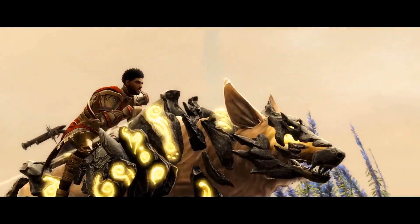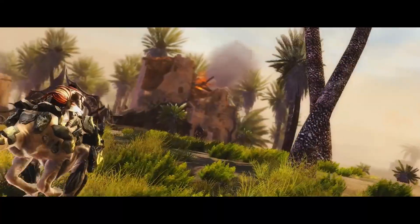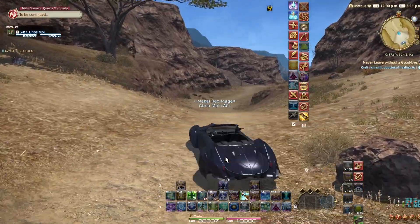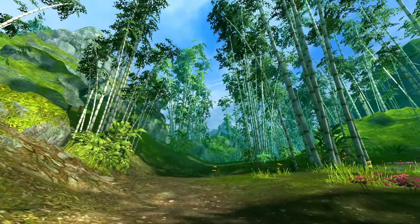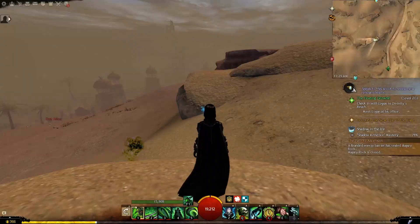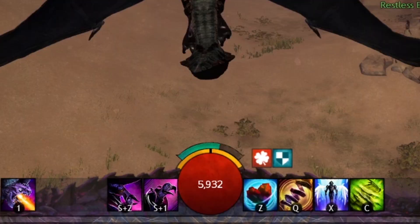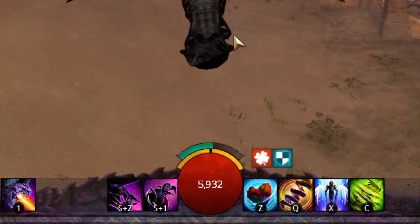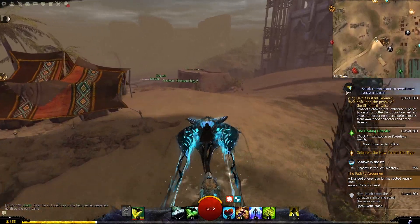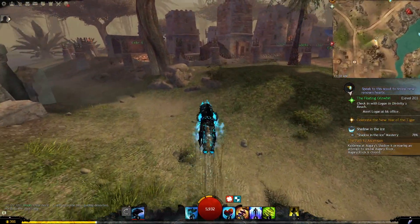Number 1. The mounts in Guild Wars 2 have constantly been praised for their design, turning them into unique creatures with their own ways of movement instead of what other MMOs do — turning them into glorified speed boosts, pretty much. I've talked at length already on this channel about the mounts in this game, but one thing I've never pointed out before is this: did you realize that each mount has its own skill bar design? If you look at your skill bar while on a mount, you'll notice that each one is painted to represent what that mount is. This is something that you may have subconsciously taken note of, but only recently did it really click for me that this was the case, and it's not something you'd expect to see coming from other MMOs.